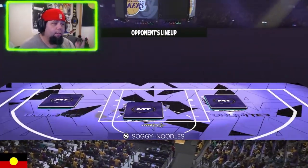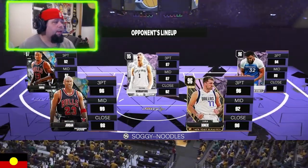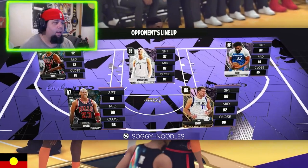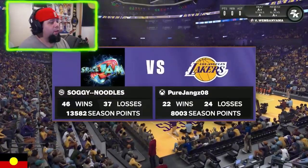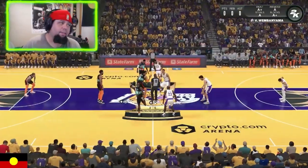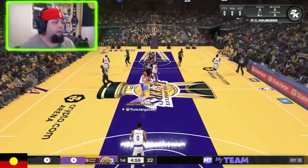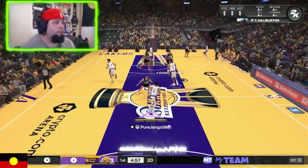So this guy has Luka, the Jordan-Pippen combo, KAT and Wemenyama. This is going to be a pretty interesting lineup. He's 46 and 37 — so he is doing better than I am. But let's see how we go as we win the tip. We'll go to Halliburton and run a play right to start.